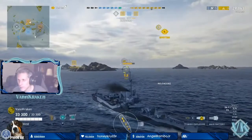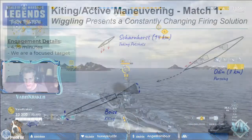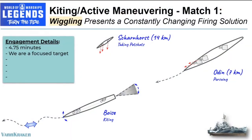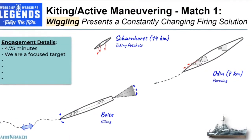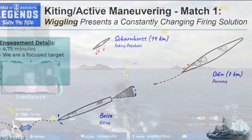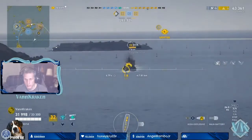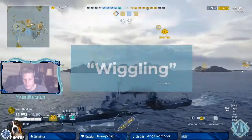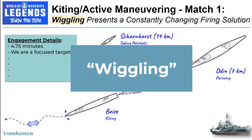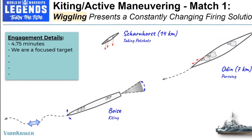As a 3.25 health Odin comes barreling around the corner of the island position we are vacating at only 7.5 kilometers away, you could rightfully assume that this engagement is pretty much over before it has a chance to get started. However, instead of laying down or yoloing straight into the Odin, we decide to use the first of our kiting skills, which we will unofficially call Wiggling. The goal of Wiggling is to minimize the amount of damage we take in a single salvo from the pursuing battleship.